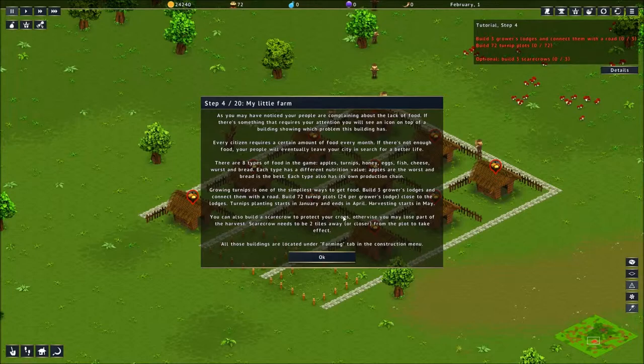As you may have noticed, your people are complaining about the lack of food. Whiners. If there's something that requires your attention, you will see an icon on top of the building showing which problem the building has. Every citizen requires a certain amount of food every month. If there's not enough food, your people will eventually leave your city in search of a better life. There are eight types of food: apples, turnips, honey, eggs, fish, cheese, and bread, each with a different nutrition value. Apples are the worst and bread is the best. Cheese is the best — let me know below if you agree. Growing turnips is one of the simplest ways to get food. Build three grower lodges and connect them with a road. Build 72 turnip plots — that's crazy.